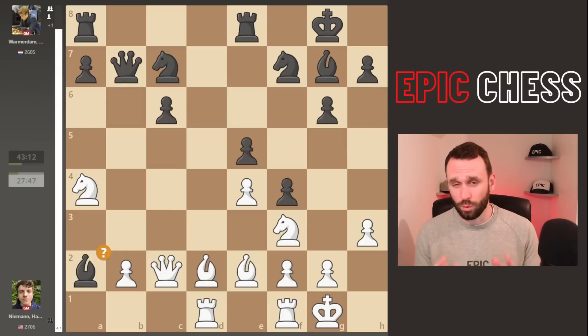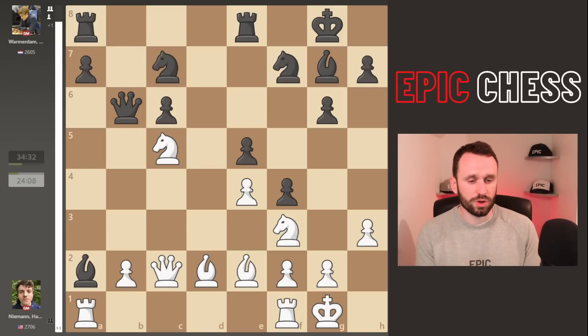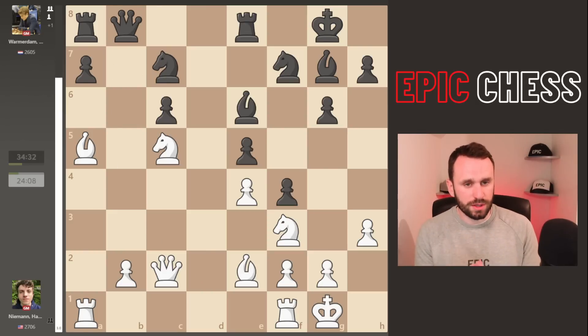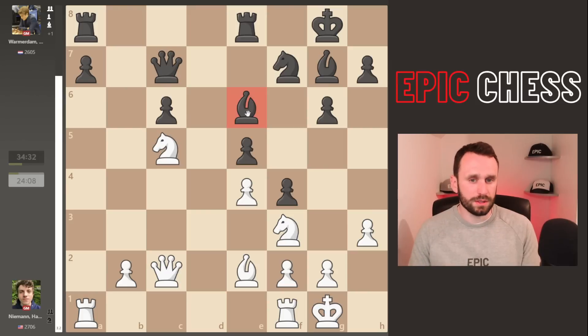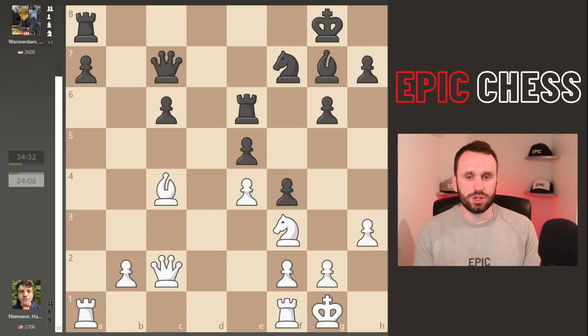What Max goes for instead is Bishop e6, but after the simple Queen c2 all the pressure is maintained and this knight has got nowhere to go other than stumbling back to where it just came from - which is actually the best move to cover the c5 jump, but psychologically so difficult. So what does Max do? In for a penny, in for a pound - he takes on a2, thinking he's worse so let's grab some material. But he obviously just miscalculated, because Hans goes for the simple Knight c5, the queen moves, and he plays Rook to a1. That bishop is basically trapped.